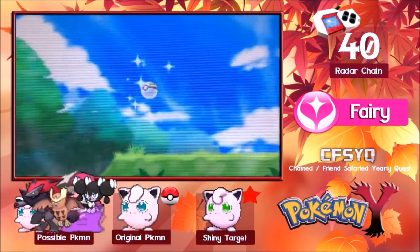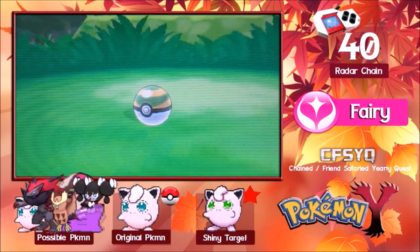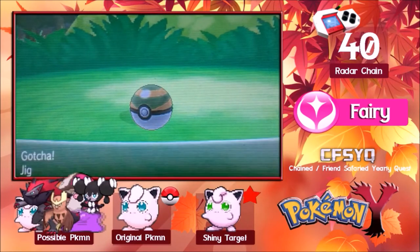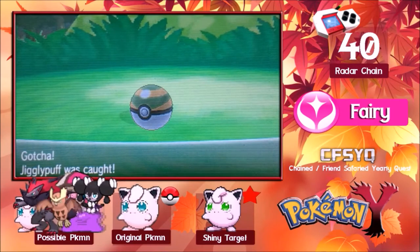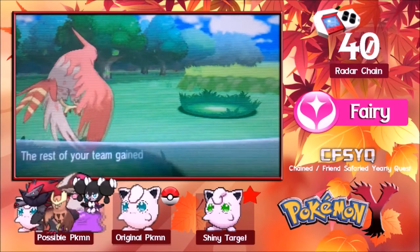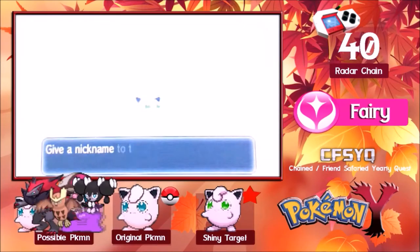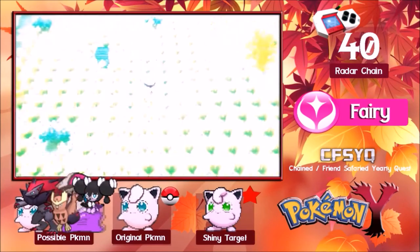I'm going to catch it in a nest ball because of the green rings. It actually looks a bit worse than the picture shows — the picture looks like it's got more green. But there it is, we've caught our Jigglypuff. We aren't going to name this Jigglypuff, but we will check its stats.